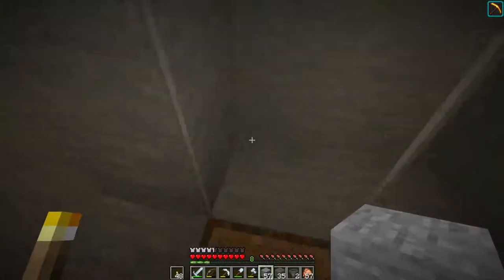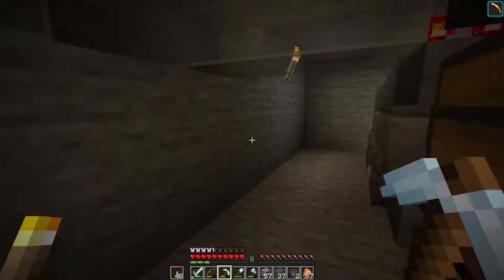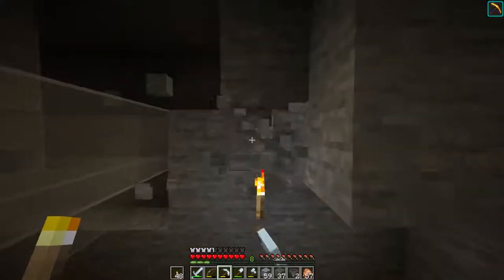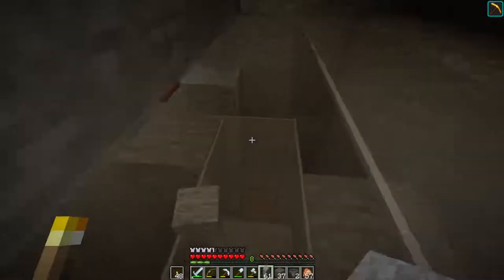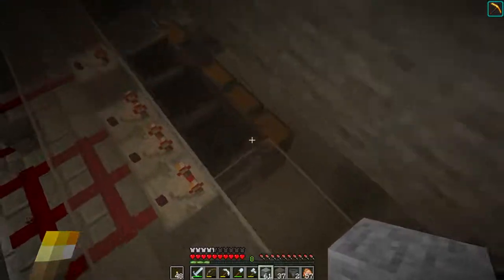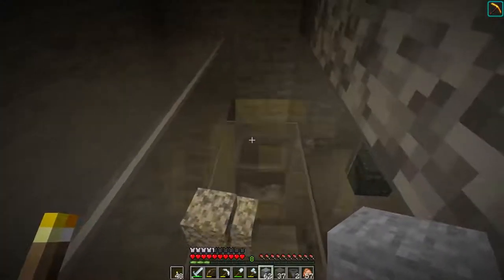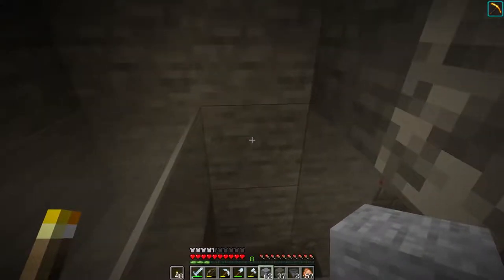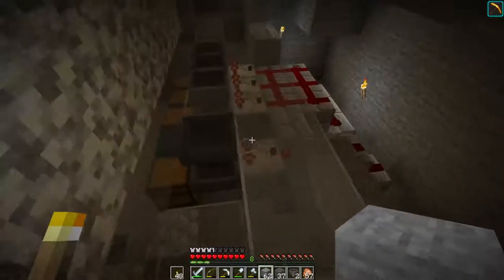Oh! Glad I didn't dig the hole yet — that would have been bad. So maybe we can put like a little catwalk piece here. That's going to be ice, and then one through eight, and then ice again. And then that will take it around to the side here. We'll have to put like a trap door or a sign here — probably an iron trap door to go with everything.